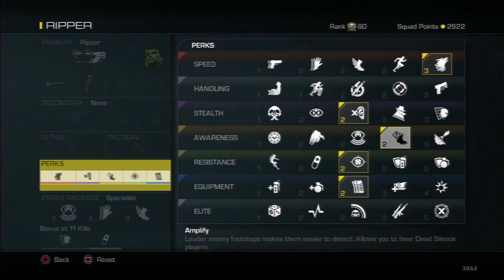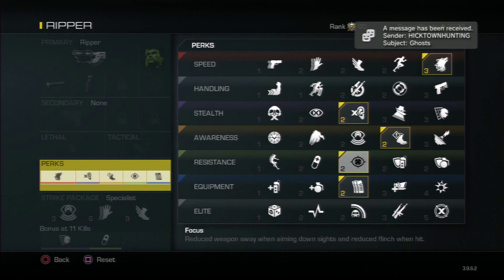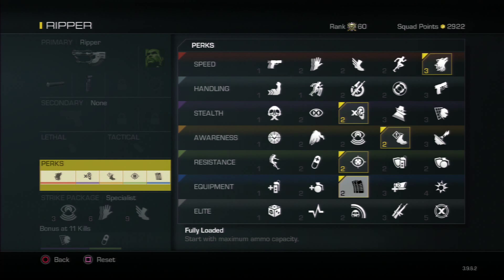I'm also running Focus, which is basically Toughness from Black Ops 2. When you're getting shot at, your gun won't fly up — it stays dead centered on your target so you get those clean kills. Definitely use Focus. I'm also using Fully Loaded because if you're going for KEM Strikes with the Specialist, you're going to need a lot of ammo.